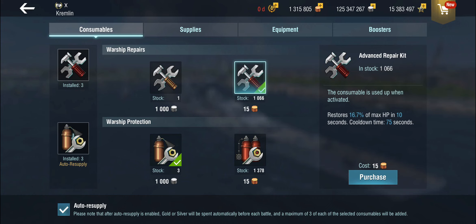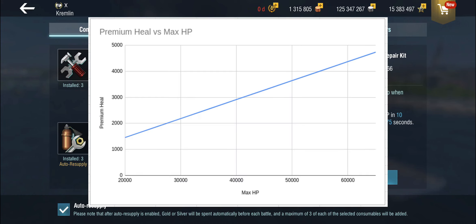Let's look at that in a graph, presuming this is a fixed factor — and it is. I've plotted it out from 20,000 maximum hit points to 60,000 maximum hit points. You start at around 1,500 hit points extra for 20,000 HP over three heals, up to a maximum of 4,700 for 65,000 hit points — and some of the tankier tier 10s have around about that amount.